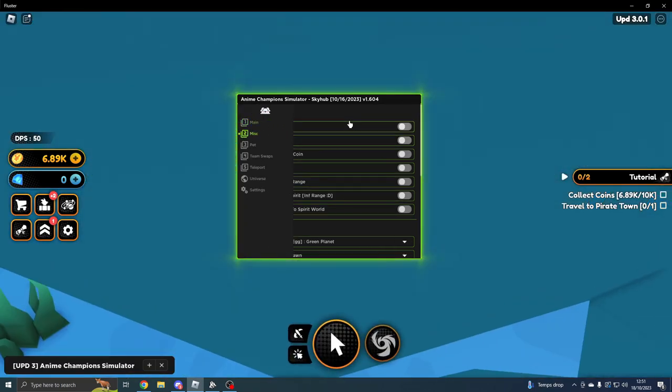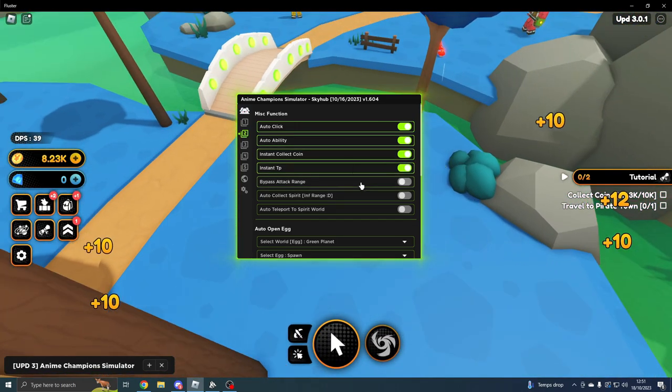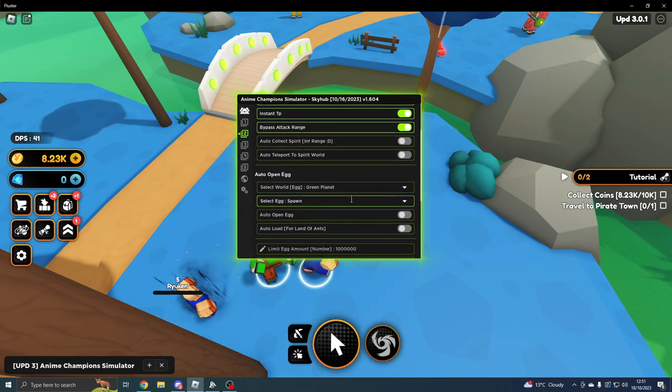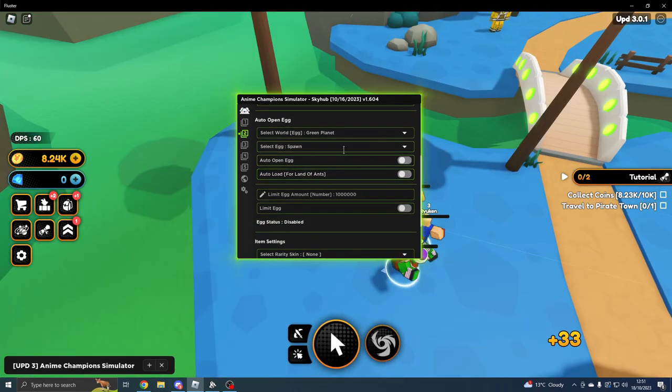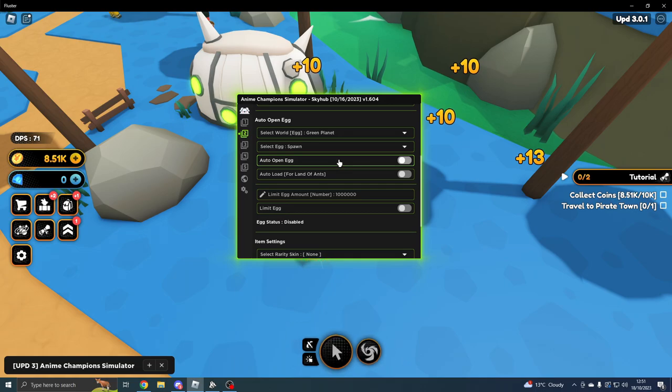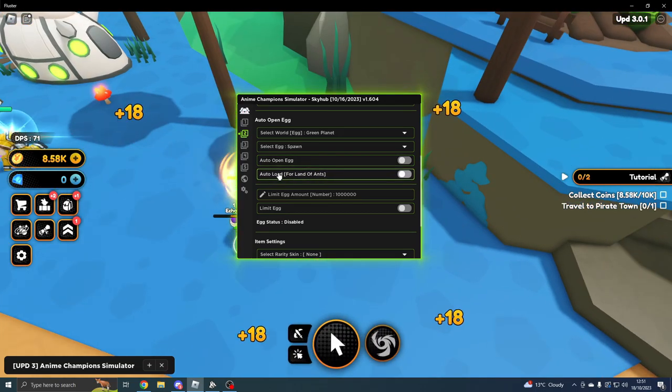On the Misc tab, you can do Auto Click, Auto Ability, Instant Coin, Instant TP Bypass, Attack Range, Auto Collect Spirit, and Auto Teleport to the Spirit World.